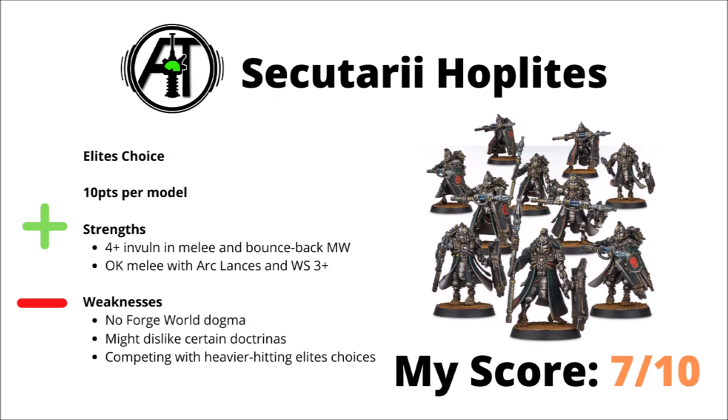Finally, let's just take a quick look at the Forge World units for AdMech, starting with the Secutarii Hoplites — they're 10 points per model and an elite choice. They're kind of interesting in being a more melee-focused unit that's easy to spam in fairly large numbers. Their shield gives them a 5+ invuln save normally, though a 4+ in melee with a small chance to bounce back some mortal wounds, and their combat is kind of okay with a couple of attacks with Arc Lances hitting on a weapon skill of 3+. I think their stat line really isn't too bad, but they do come with some pretty hefty downsides — they don't have the core keyword, they don't get any sort of Forge World dogma, so Ryza isn't going to make them any better in melee for example. As a melee Skitarii unit they might dislike certain Doctrinas, such as being slowed by Bulwark or minus one to hit from Protector. They're going to be competing with the heavier hitting elite choices for melee, and I think that usually Fulgurite Electro-Priests or the Rust Stalkers are probably going to pip them to the post. Though for a bunch of relatively tough chaff infantry with at least some melee threat, I think they're still interesting. I've chosen to rank them a 7 out of 10 — okay stats, but probably aren't going to outcompete the Codex options.